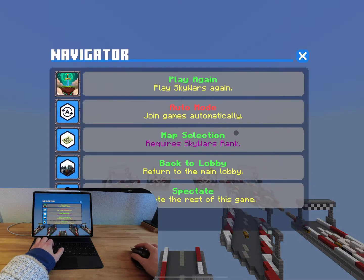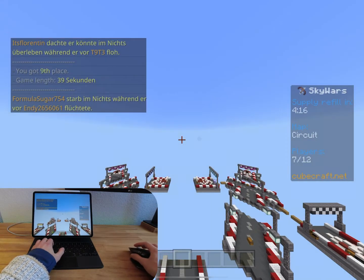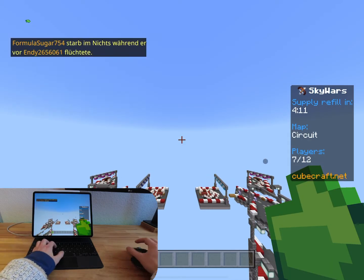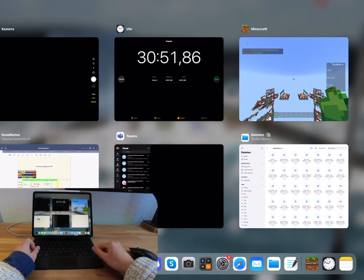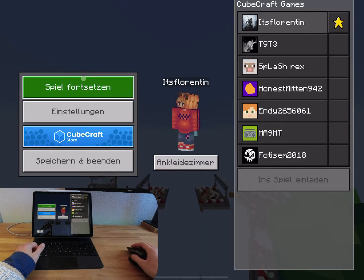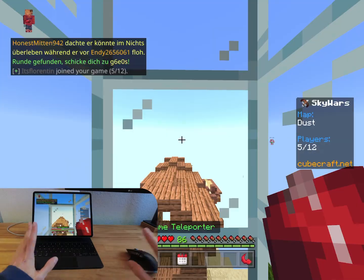Now it happened — I pressed Escape and now nothing works. My keyboard still works but not the mouse at all. What you do is go into multitasking and then press on Minecraft again. You can already see the player moves and then you can do everything like normal. That's the fix.